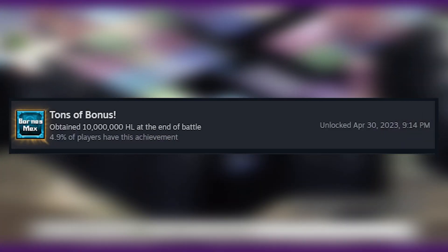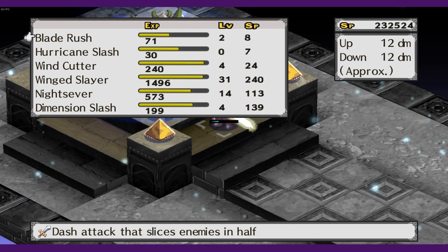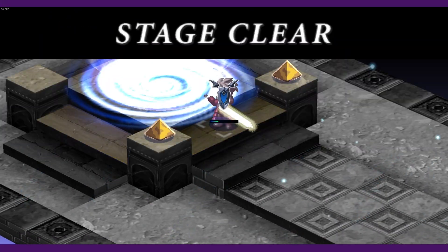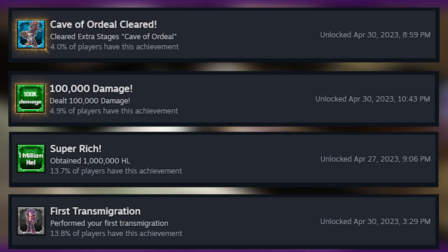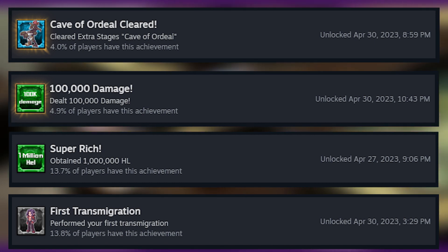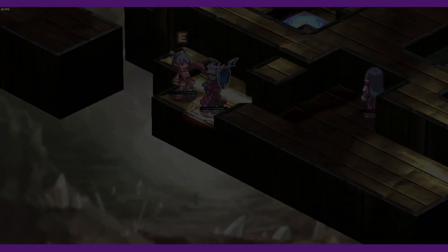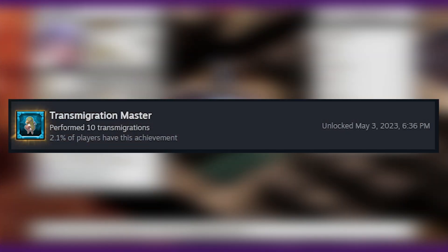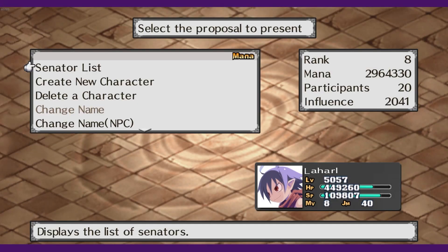Another achievement requires you to earn 10 million hell at the end of one battle, which is easily achievable by completing Cave of Ordeals 3 or a Demon Hall Mirror with enough stronger enemy bills — you'll see 'super bonus' displayed when you earn over 10 million. There's also an achievement for completing Cave of Ordeals, one for dealing 100,000 damage in a single hit, one for earning a total of a million hell, and one for performing a transmigration. That's over half the achievements earned right there just through the course of getting stronger.